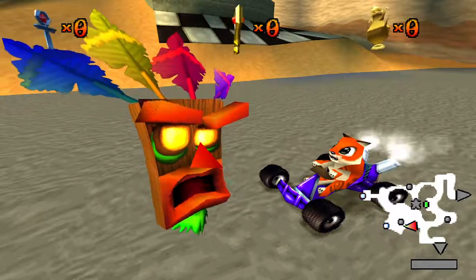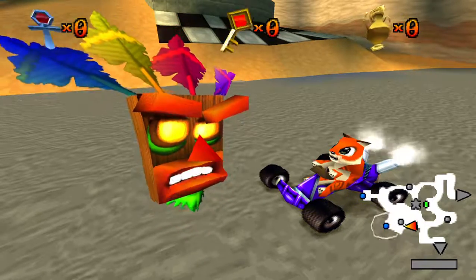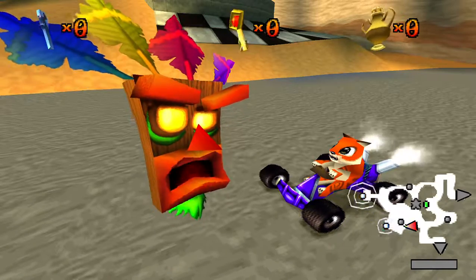Welcome to the Adventure Arena. You can travel around this area and practice your driving skills. The dots and stars on the map represent warp pads which lead to races. When they flash, it signifies they are open to play.